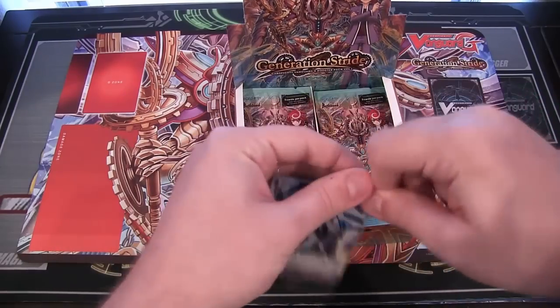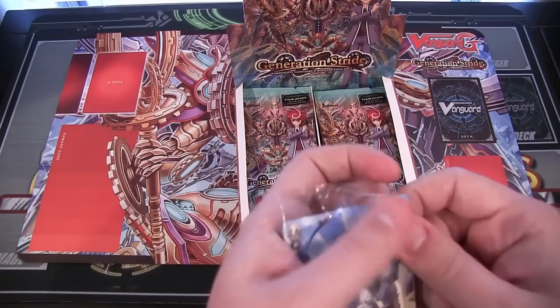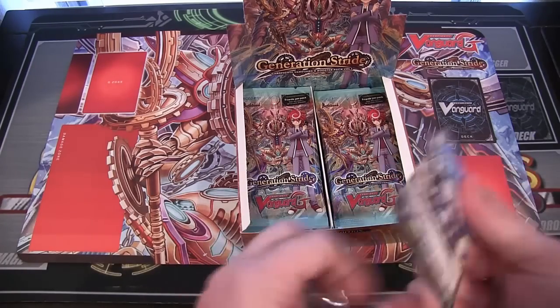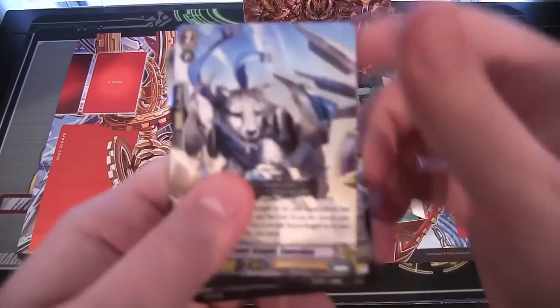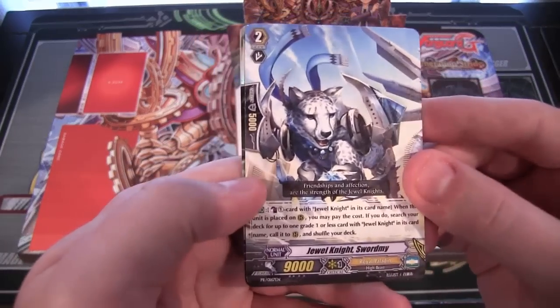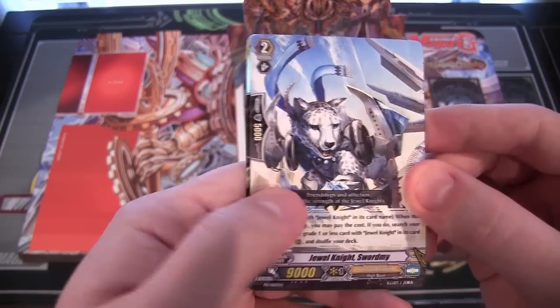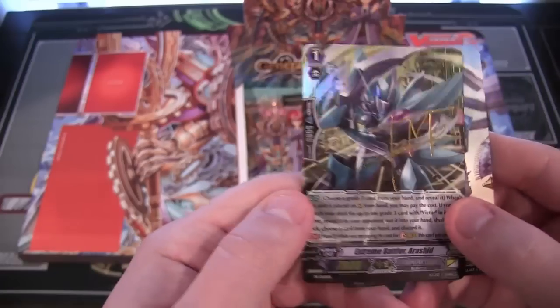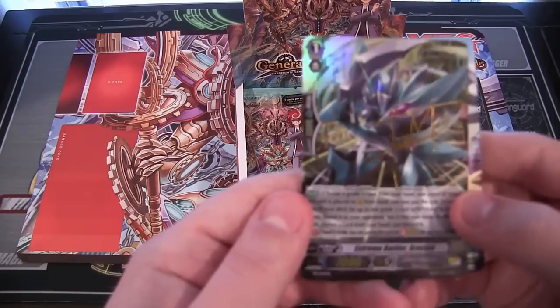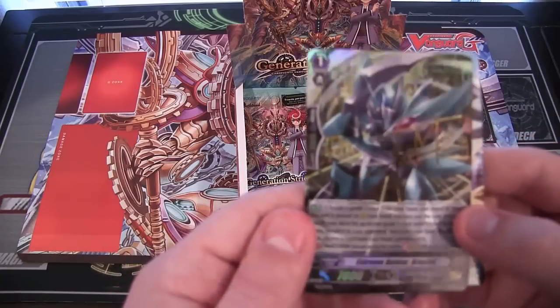There's our promo card — it was kind of hidden under one of the packs. Maybe that means that pack has some really good cards in it — I hope so. So our promo is Jewel Knight Swordmine, and oh, we got a signed card on there too — that looks really cool. Extreme Battler Ereshid, I guess is how you say that one, and that is a Nova Grappler.